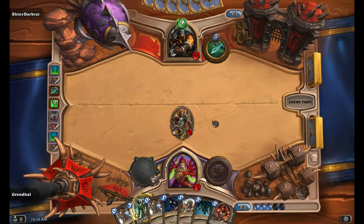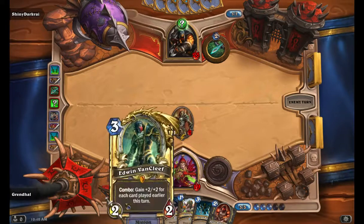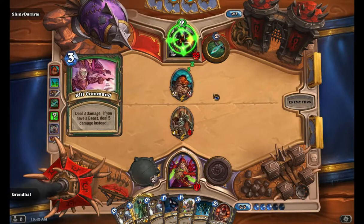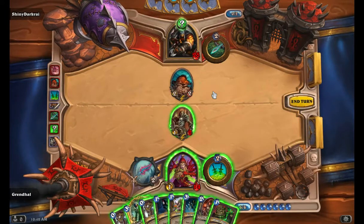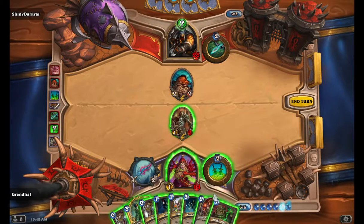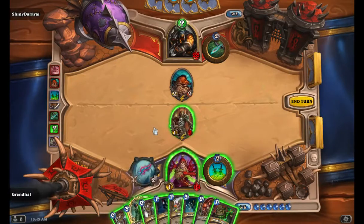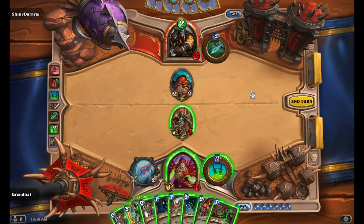Can I backstab my own minion? I wonder if I could. I'll drop my Defias Ringleader out there. An undamaged minion — damage him up. Actually that's what I might do. What I'm going to do is drop this — that's one, two, three. But I can't get the Conceal out. I got a question: can he kill it without the Conceal?